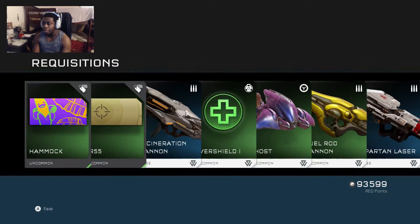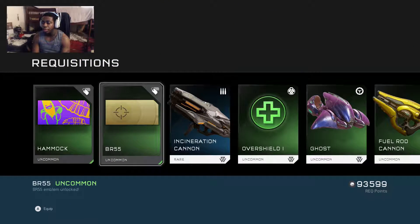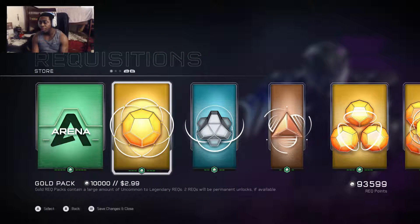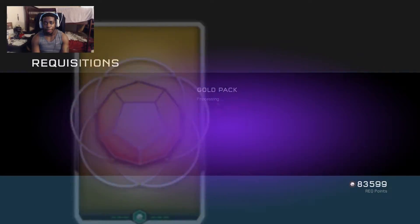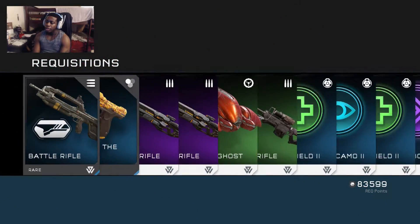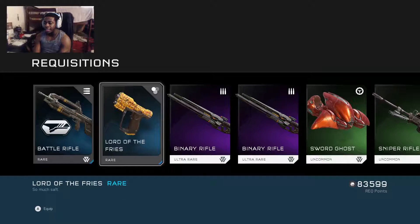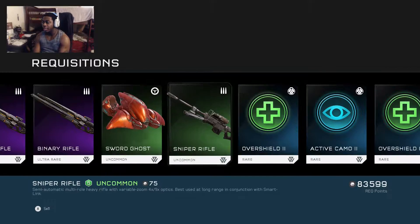Continuing on — right now at about 90,000 points, so we're running a good start. Got a Hammock BR55, common cards, two commons. Other than that nothing great, but keep it going. Got me the battle rifle camo for Warzone again — pretty good. Also got the Lord of Fries camo for the pistol, that's pretty cool.